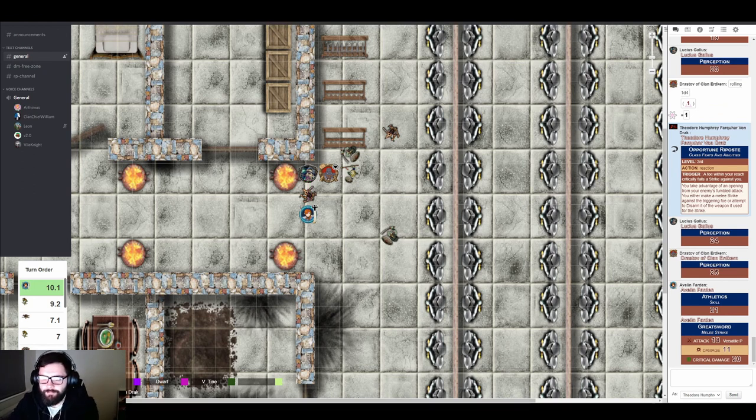18 certainly hits. As the enemy shoves Avalyn away, he leaves his body exposed and she overhand-swings her sword, cleaving him across the chest. She calls for a versatile piercing ruling — so as he shoves her back, she rushes forward with a thrust instead of a cleave. The GM allows it theatrically. Avalyn gets to 'deeply penetrate him' — the table descends into innuendo.